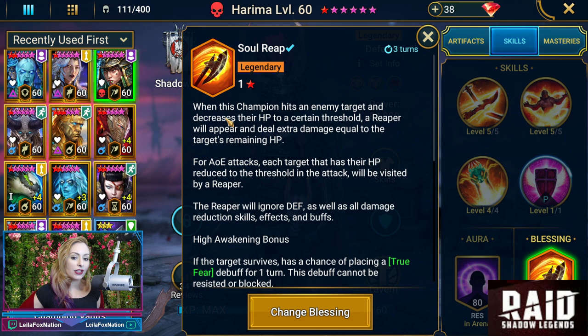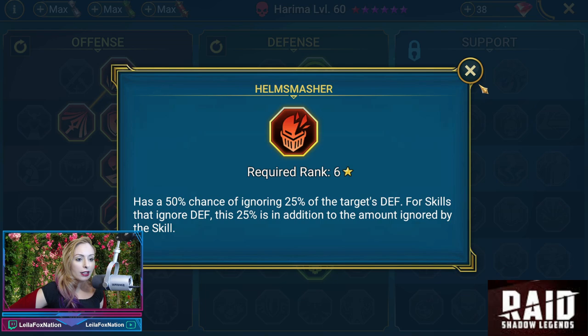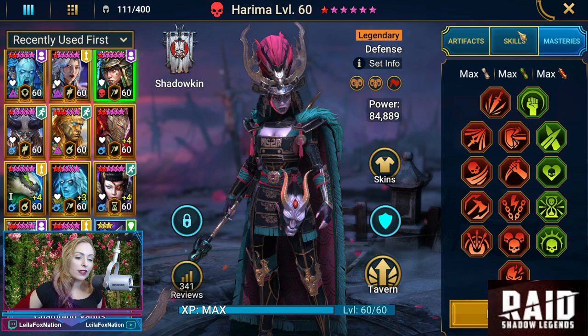This Harema does have a blessing as well — the blessing is Soul Reap, which is the one where the reaper shows up. I actually have this one on my Rotos. It's fun. For her masteries, we have her down the defense and the offense. We don't see behind me but it's Methodical, Killstreak, and Helm Smasher as her T6.